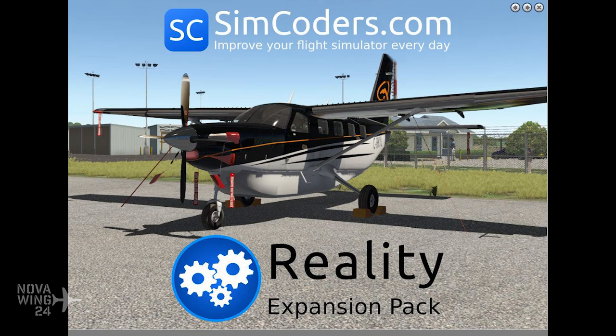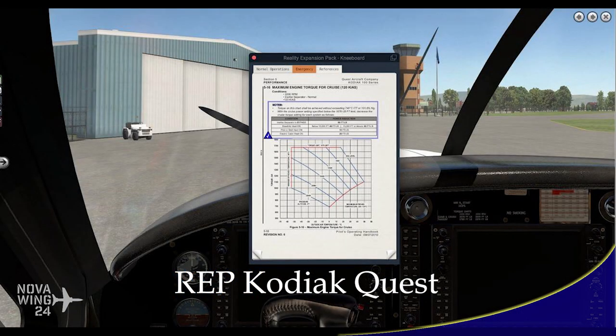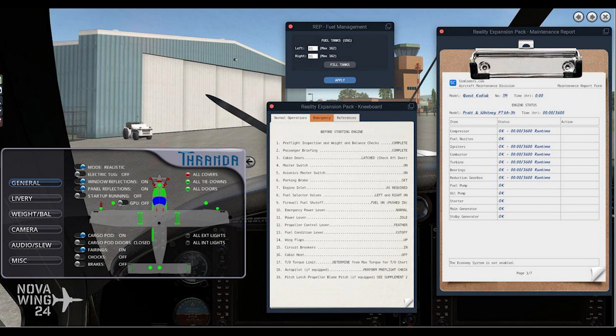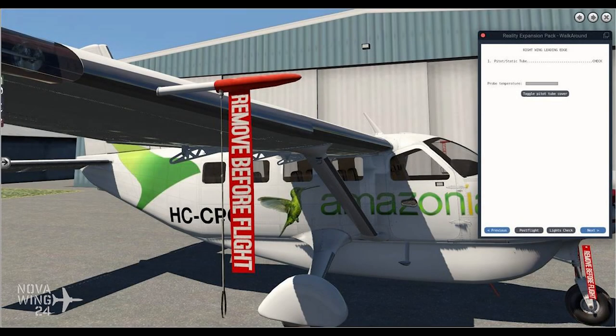Continuing on with X-Plane 11 releases, SimCoders have come out with their latest Reality Expansion Pack series, this time for Tharanda's Quest Kodiak. The Quest Kodiak is an interesting airplane — I always keep thinking it's either a GA-8 Airvan or a Cessna Caravan, but it's its own aircraft.